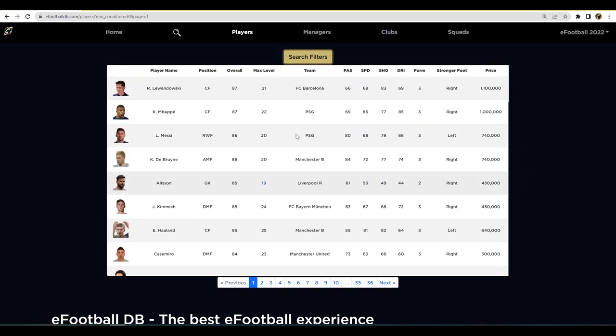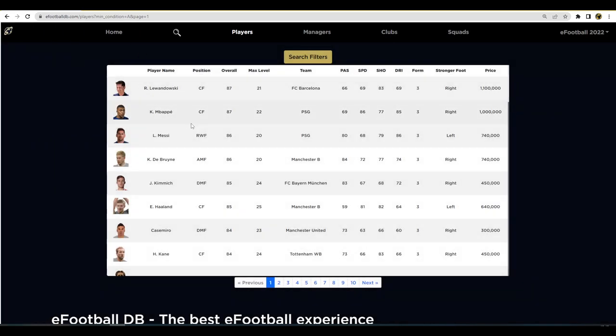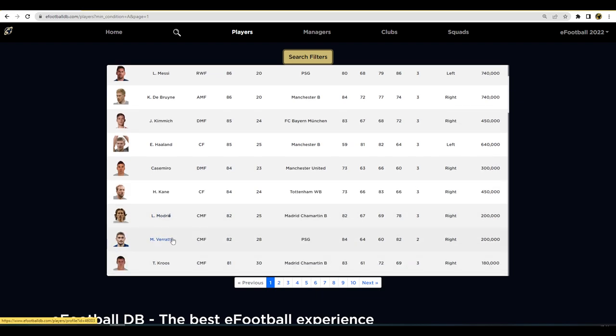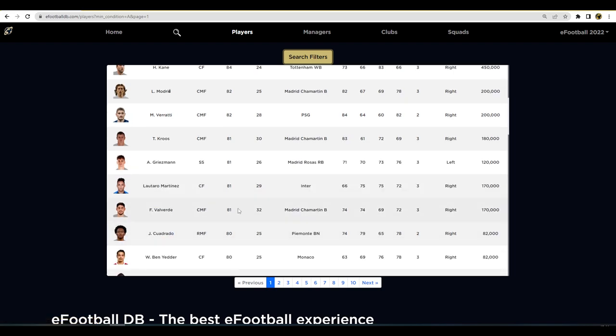What I usually do every week is go in, filter A to A, and see which players I have. The only players on this A-form list I don't have in the top 10 are Mbappé and Kane. I have Modrić and Verratti — I don't have Cruz or Griezmann, but you can buy any of those. You can see the prices listed there. Valverde might be somebody I look to buy as well.